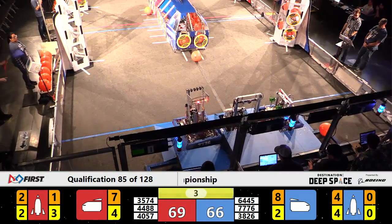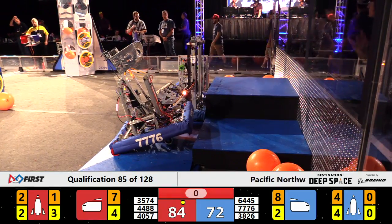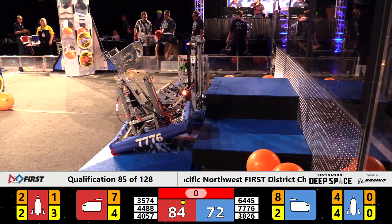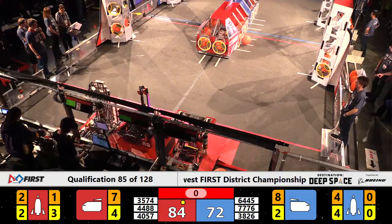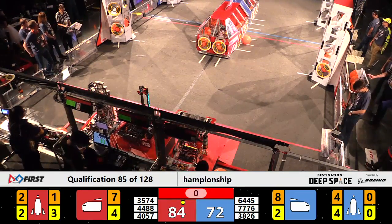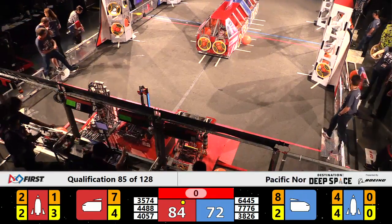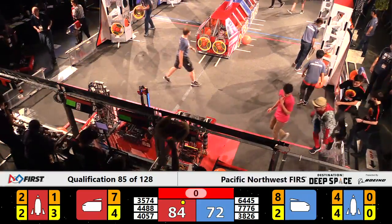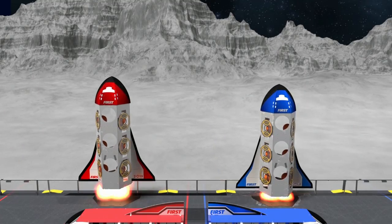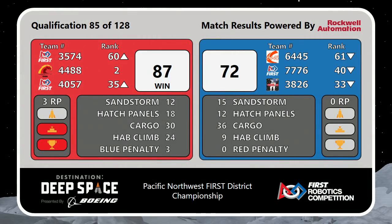High Techers — level two HAB for the Red Alliance. Blue Alliance runs out of time. All the robots appear to be level one HAB as time runs out. And here's your final score for qualification match number 85: 85-55, victory to the Red Alliance.